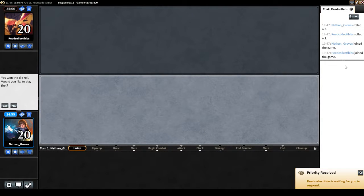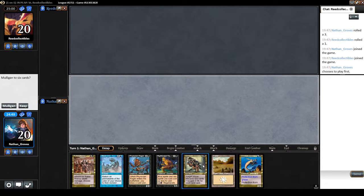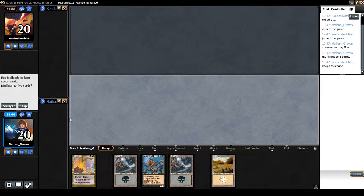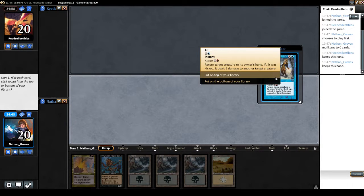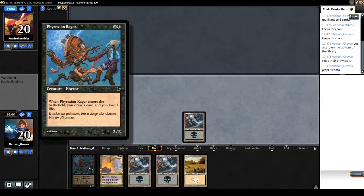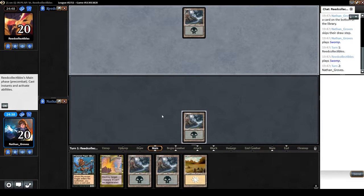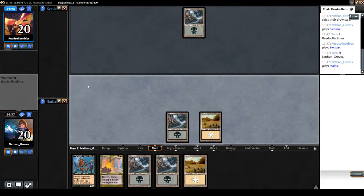Welcome to round two of an Invasion block draft. I'll be on the play but on the mulligan — it was so tempting to keep one black, but I can't keep that. This is fine, two colors. I don't have what I need so I'll go to the bottom and hope this rager pulls me through. The mulligan gets me somewhere — some value. Black deck, perfect. Close to desolation angel mana. Opponent's deep in the tank on turn two.